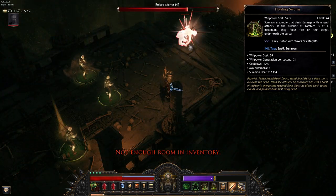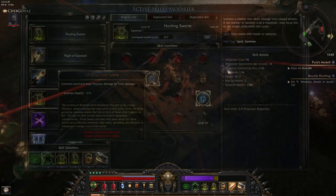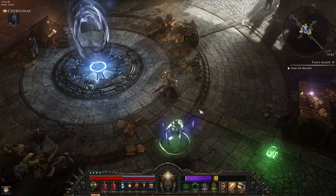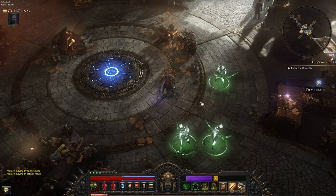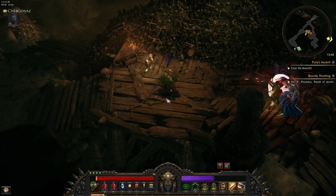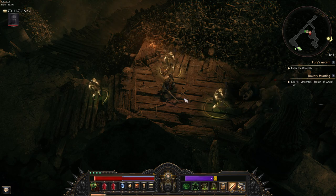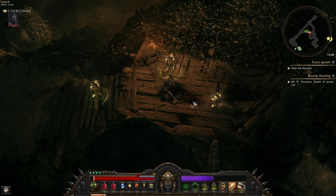Hunting Swarm lets you summon zombie archers. Like the warriors these start out super weak but get better with time. Just like the warriors you can customize these archers and tailor them to suit your needs. Their damage can be changed to toxic, frost, or shadow, and the color of their bows changes to reflect the chosen damage type: blue for frost, dark blue for shadow, and green for toxic. You can also restrict their number to increase damage or expand their number to get three of them, as well as adjust smaller things like minion health, damage output, or speed.